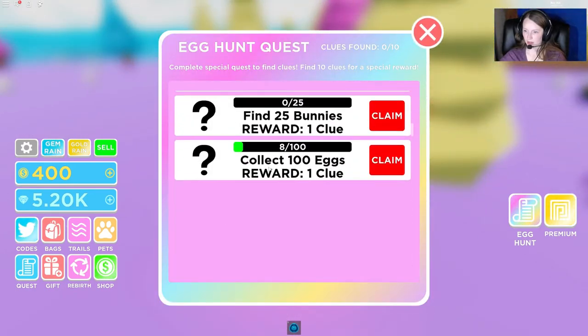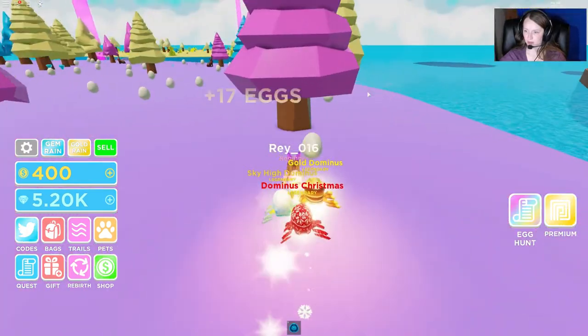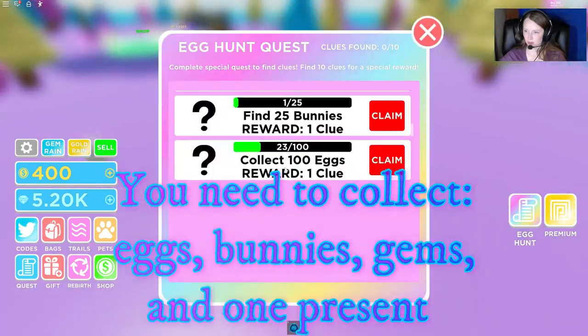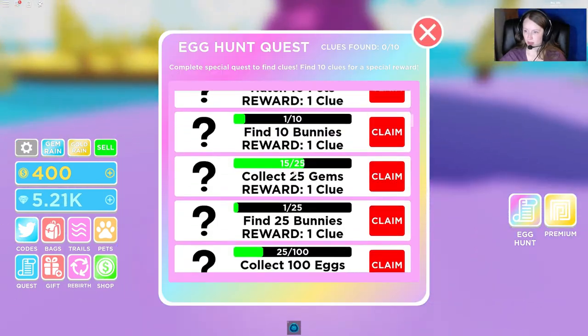If we look in here you can see that one of the quests is to collect a hundred eggs. So we're just gonna keep running and collecting all these things. We do have to get bunnies too, so make sure you grab those along the way. And gems — we have to get those as well.